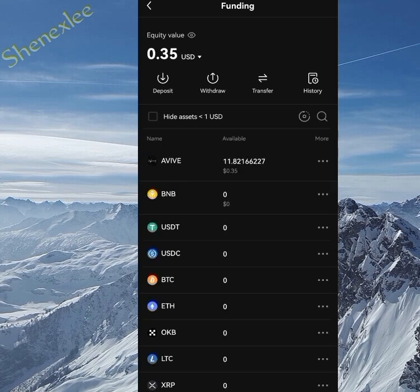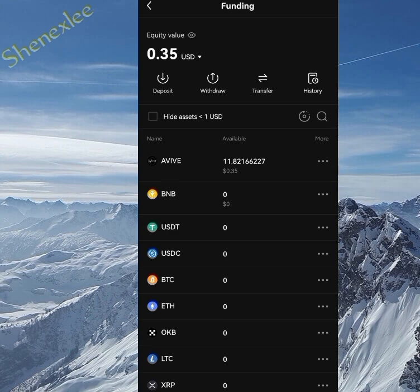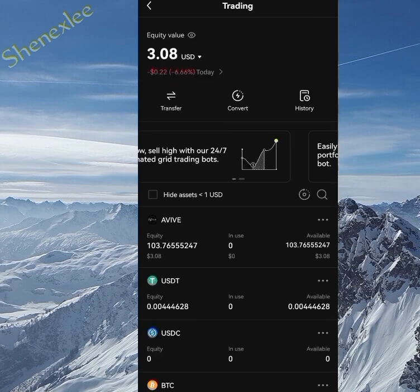If you already have USDT, that's easy. If you don't, click on Deposit and deposit crypto from any crypto wallet — make it USDT, that's the easier way. After that, you need to transfer from Funding to Trading. Transfer the USDT you just deposited from Funding to Trading, so that we can trade it for Solana.